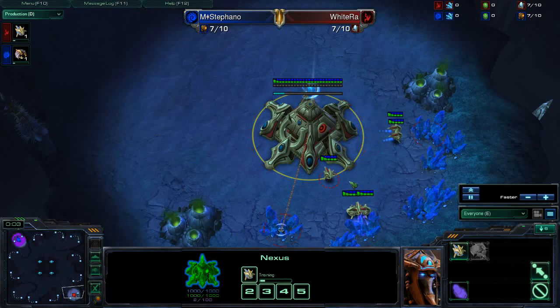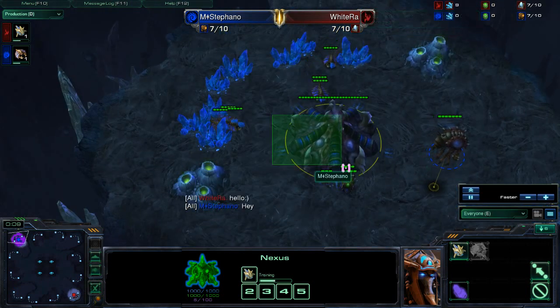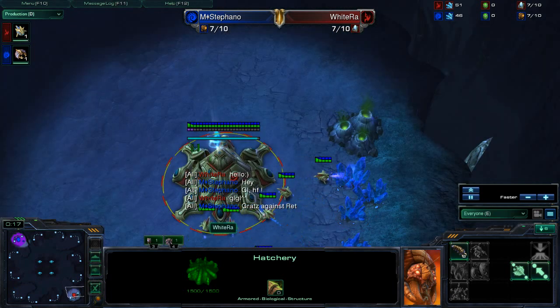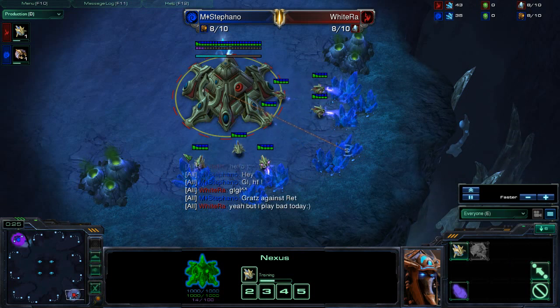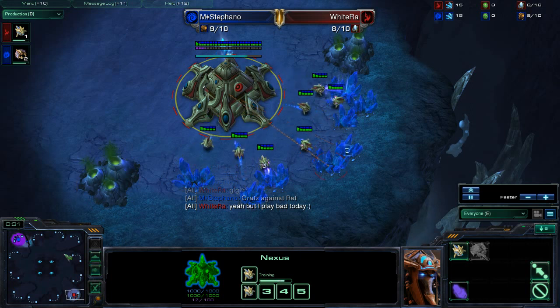Shaytan here, bringing you another grand game from Stefano. This time between the Blue Zerg, Stefano, in the top left corner, and the Red Protoss, White Raw, in the bottom right corner.